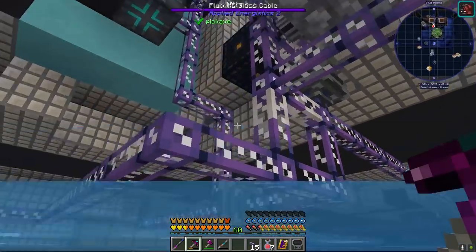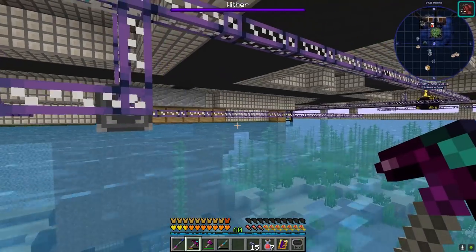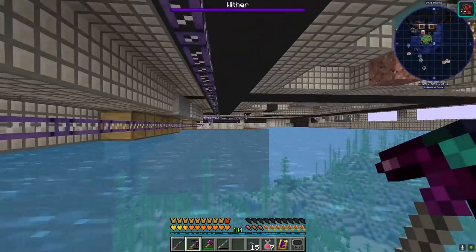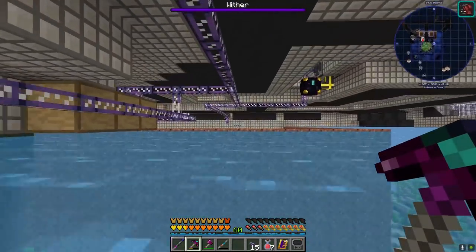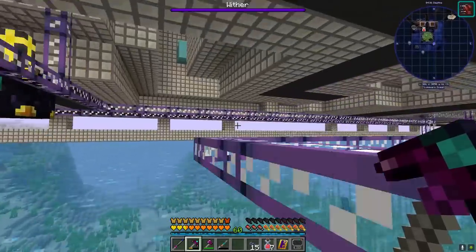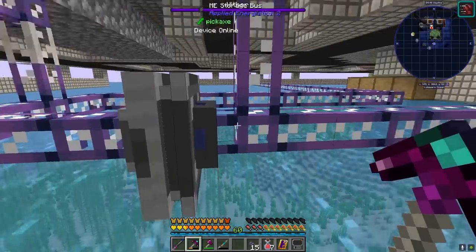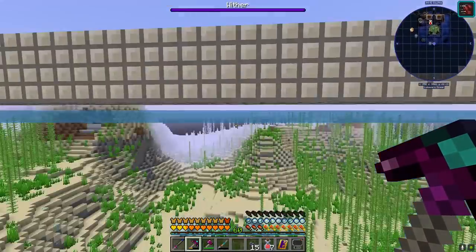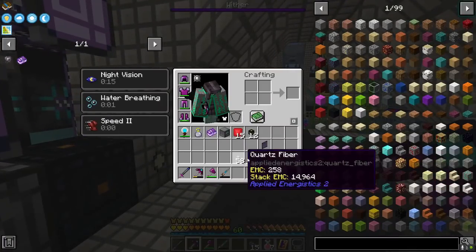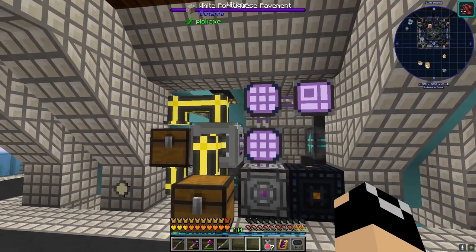One thing we might do — storage right now is at four, five, six channels. We have seven channels because we have that storage bus into another sub-network. If worse comes to worse and we need to add more crafting sub-networks, we can just have a sub-network that leads into our storage sub-network — nothing but storage bus and interface combinations, eight channels of that. That's an option as well.